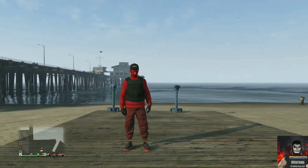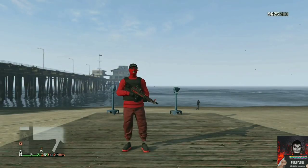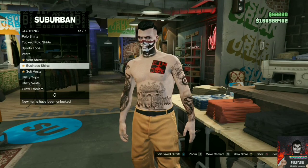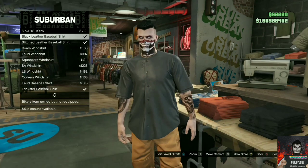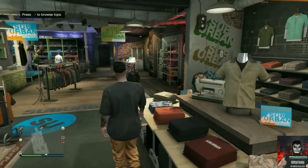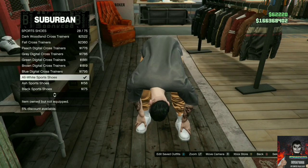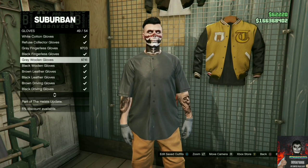If you do not have orange joggers for the next outfit tutorial, there will be a link down below in the description. With the orange joggers, I'll be showing you how to make this cool orange try-hard outfit. Make your way over to the top section, find sports tops, and purchase the black leather baseball shirt. Make your way over to the shoe section, find sport shoes, and purchase the all-white sport shoes. Make your way over to the accessories, go to gloves, and purchase white cotton gloves.